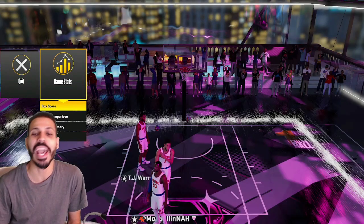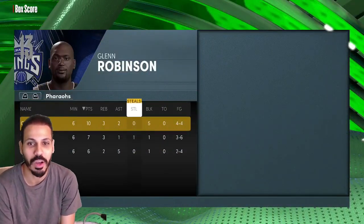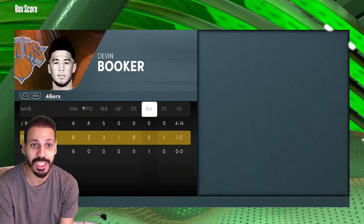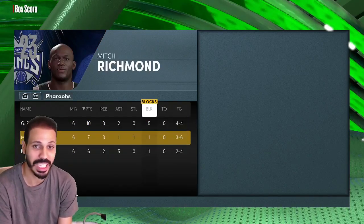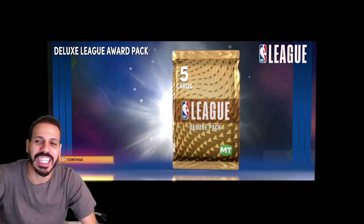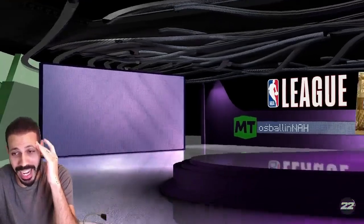Way better game, way better game. Can we just talk about how Glenn Robinson had five blocks — he had D-Book, TJ, and Randall, and my Glenn had five blocks. Mitch had a block, D-Book had a block — boys went crazy. We got a deluxe league award pack in Triple Threat Online.